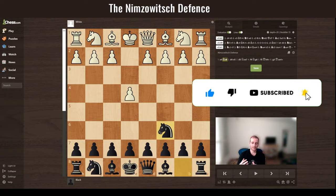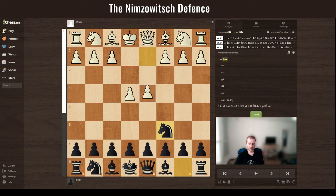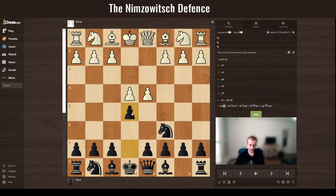The setup begins with e4, Nc6. The main move that most players will play here is very tempting — it's one of the reasons you provoke white into controlling the center. But then you maneuver your knights like a tango, and develop pressure on the center in return. I will be suggesting e5.